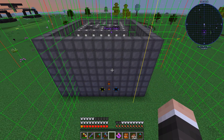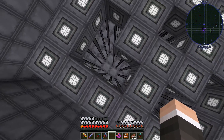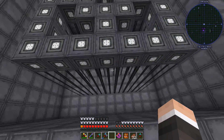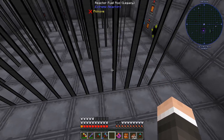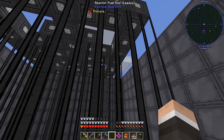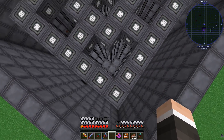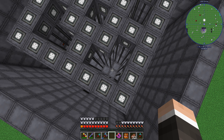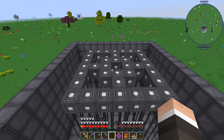Now the issue becomes filling this up. Maybe we could do gelid cryotheum in the center and then resonant ender on the outside — that would take far fewer buckets. So that's three times six — 18 spots. We've got some space to fill; let me see how much gelid cryotheum I can actually make, because we're gonna need quite a bit.